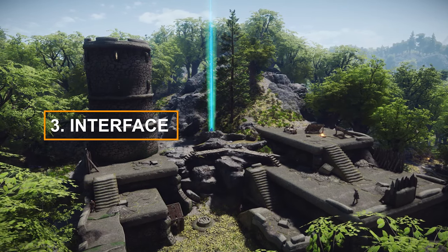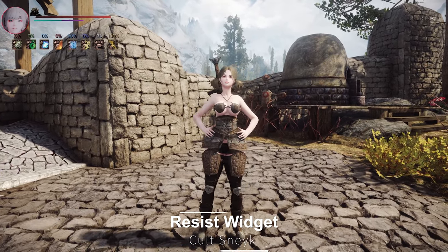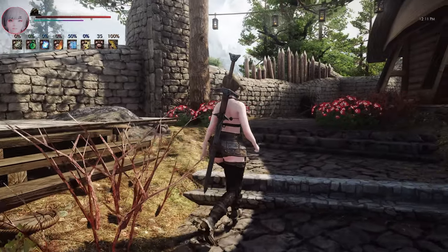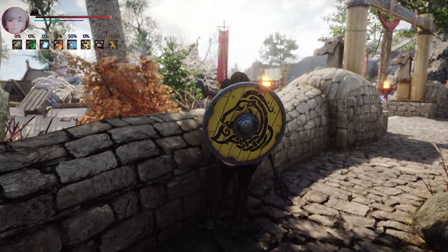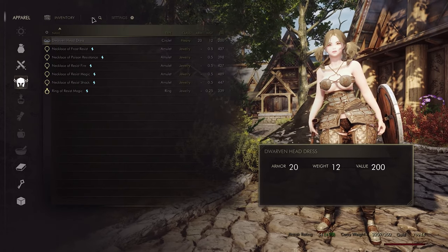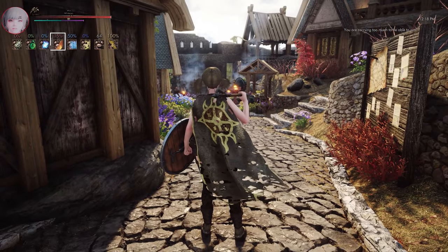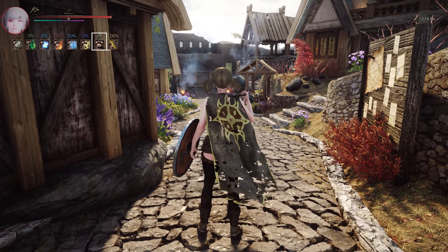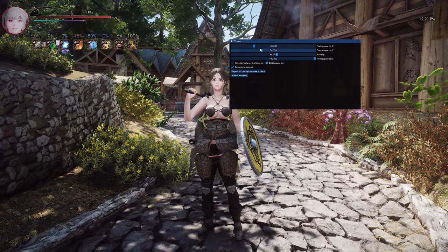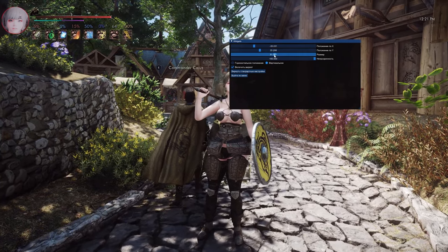I'd like to introduce two interface-related mods. First up is Resist Widget. This mod adds a widget that shows current resistances and speed, displaying widgets for disease, poison, fire, frost, and shock resistance, as well as current armor rating and movement speed. The interface it provides is quite clean. For SSE users, you can modify the interface via the GUI menu, and you can toggle the GUI menu on and off using the End key.